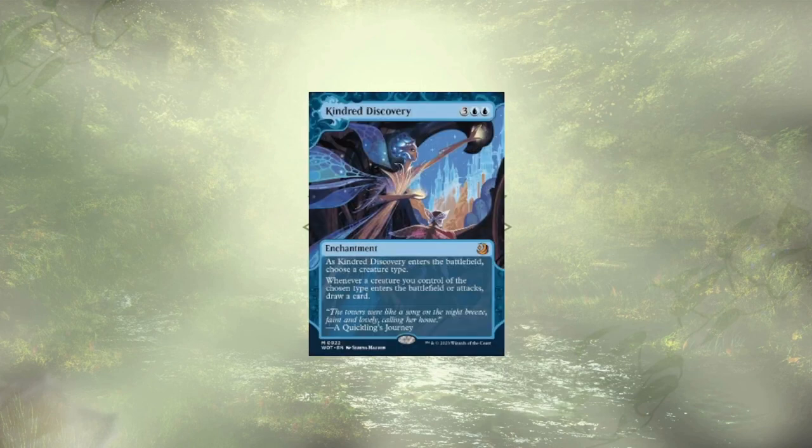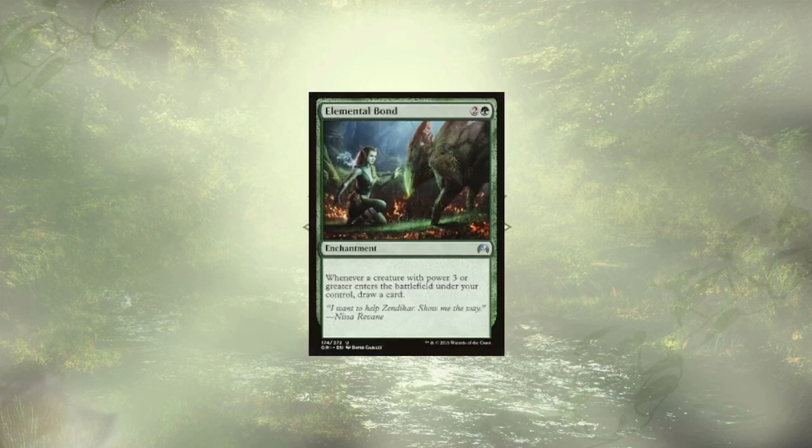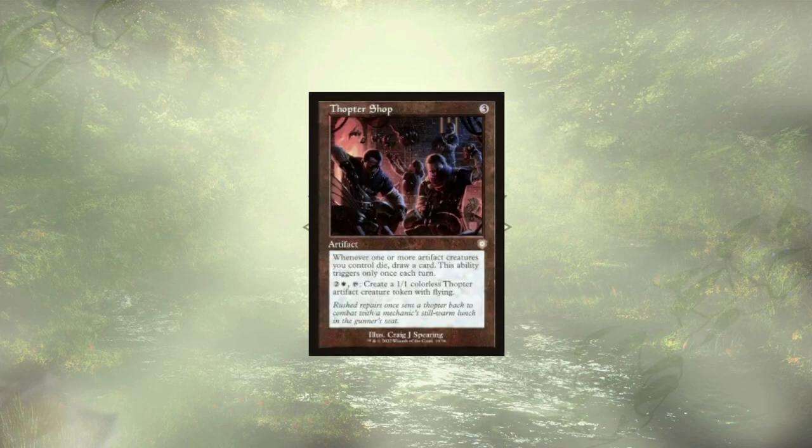We are drawing cards off of creatures ETBing with Kindred Discovery. We're declaring Golems, and every time our commander procs, we get a new card in hand. Elemental Bond is basically just another copy of Tribute to the World Tree, though much easier to cast — so again, whenever our commander goes off, we get new cards in hand. Thaumatic Compass is fun tech for this deck: all of our food golem copies are in fact artifacts, although this is only going to trigger once per turn. It's also a token generator, a theme we're definitely leaning into.